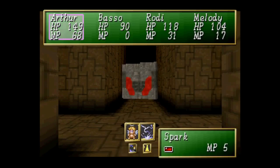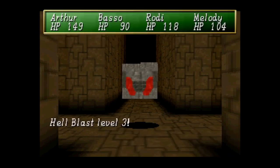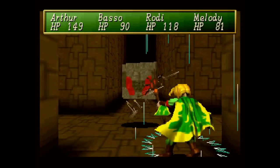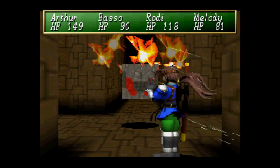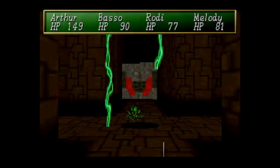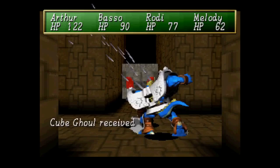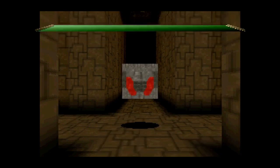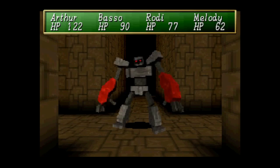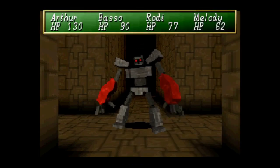Oh, great. Will Spark do anything? I don't think Basso's gonna be able to do much. Endless repels for damage. Seems I've forgotten how this one worked. I gained no HP — I just have to deal with it. Yeah, I forgot how he worked, it happens.